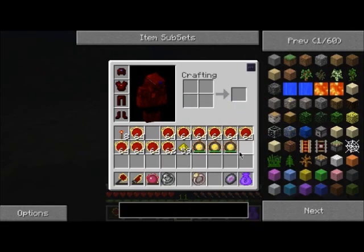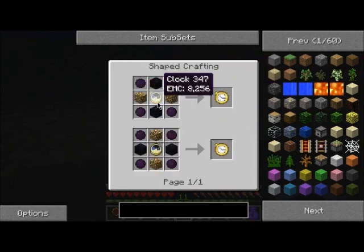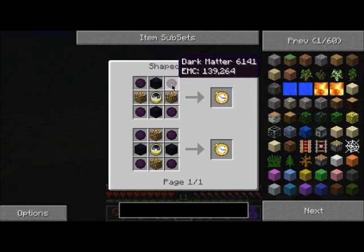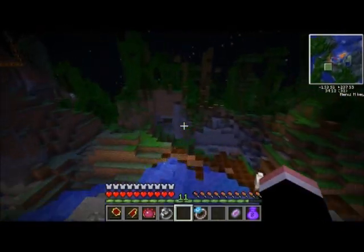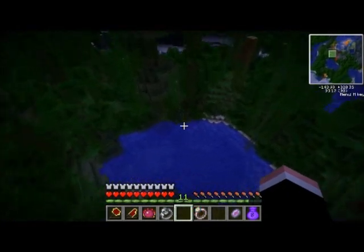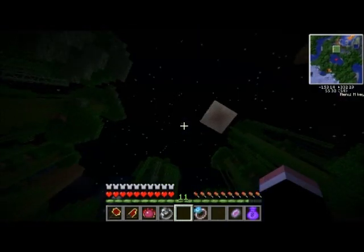I'll wait for the bubbles to go down to zero. In the meantime, watch flowing time - so we need a clock and then dark matter and stuff. One bubble left. Does it let me run through water fast or something? Nope. I don't even know what it does.